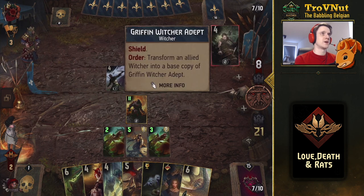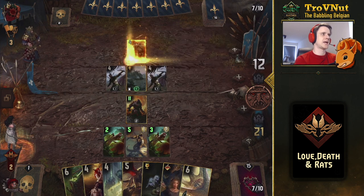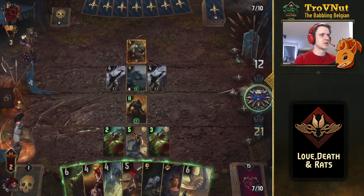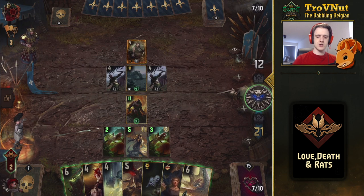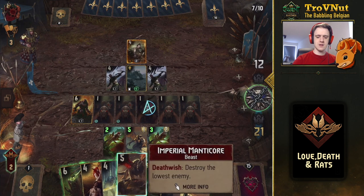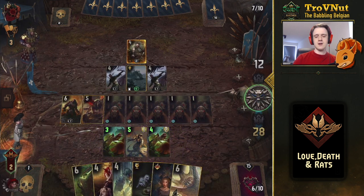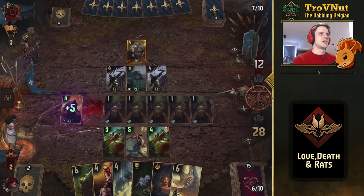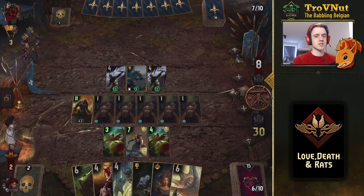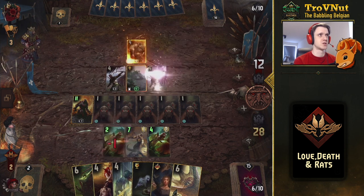They're not going for the Were Rat. We get Griffin Witcher adapts — let's play the Imperial Manticore. We use the Were Rat's ability to get rats on the field, then use the Imperial Manticore and see which unit gets destroyed. That's four points off the field, it triggers the Vran Warrior, and it actually destroyed the adapt — which is really good. We get another adapt in return, but both adapts are now gone.